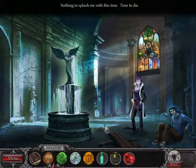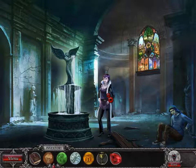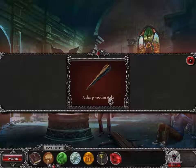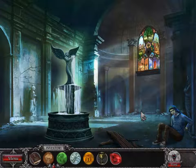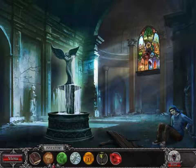Will you hand them over, or should I just go ahead and kill you now? Nothing to splash me with this time — time to die. Who said that? Nothing to splash me with this time — time to die. Nope. Nice try, but that won't work this time. Now die. I must defend myself — I need a weapon. Let's use a sharp wooden stake laying around here. Why not? It worked! That's one less vampire in the world. But I need to restore the fountain before my own brother turns into one.